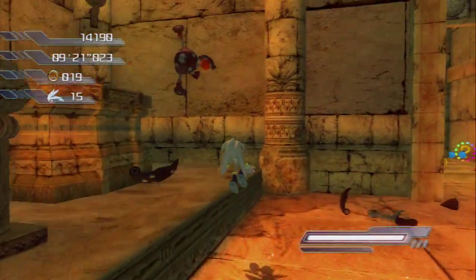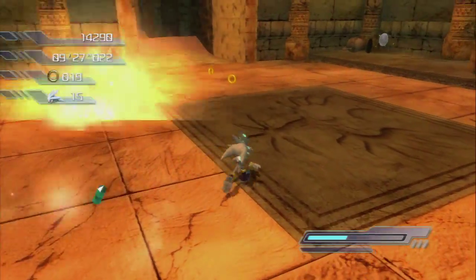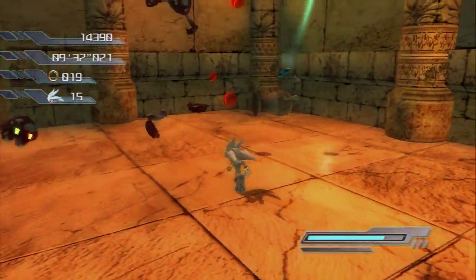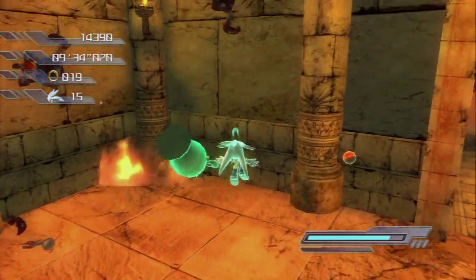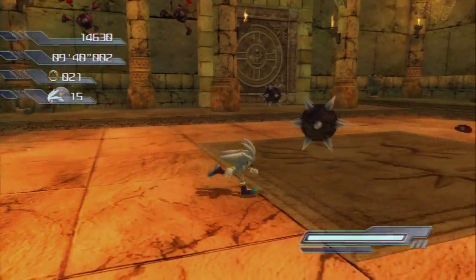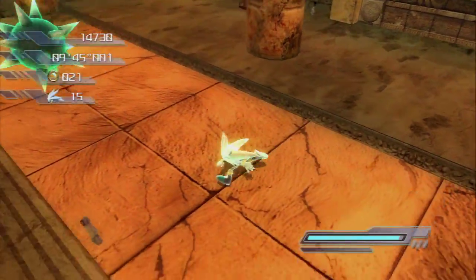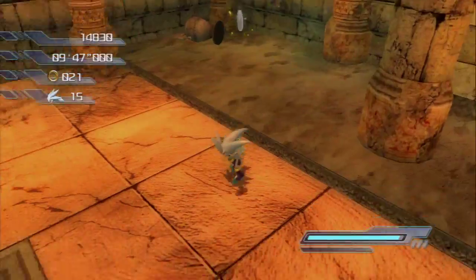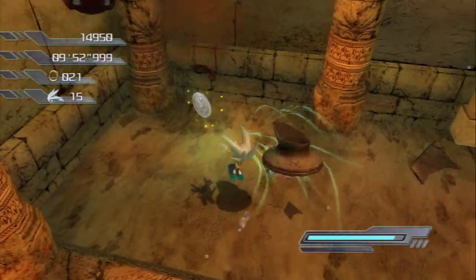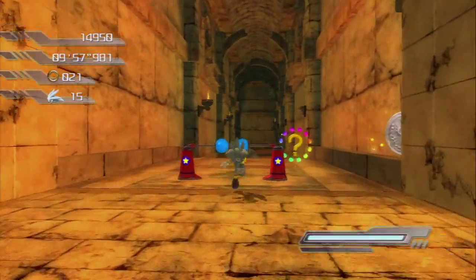The ball puzzle is in hard mode — it's pretty much the same thing, and you also have spike balls around the corridor. But in very hard mode, there is no ball puzzle — just a lot of enemies and some tricky jumps. And it is true, those jumps are tricky. But you could potentially have an easier time because there is no ball puzzle.